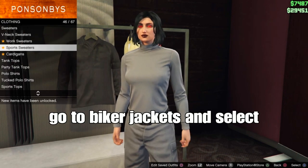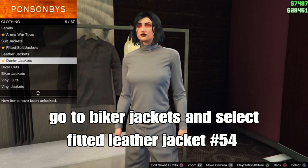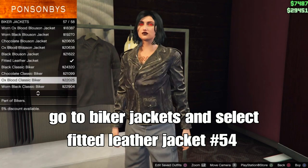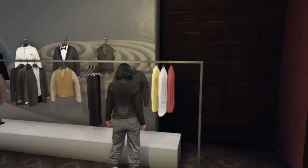Back out from tops, go down to parker jackets, and select the fitted little jacket — should be number 54. This will help us merge the sweater onto our top that we saved in slot 20 or slot 1.